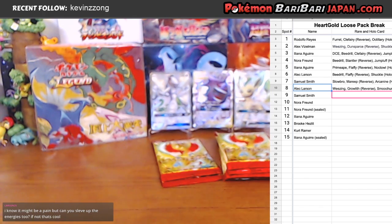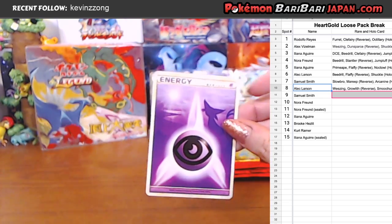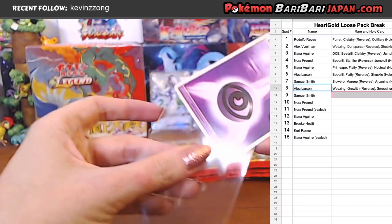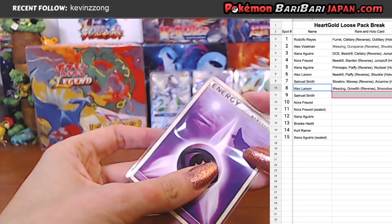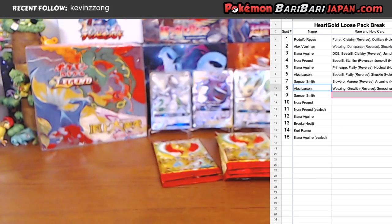And Sam up next with pack number 9. I think this is Sam's second pack. I know it might be a pain, but can you sleeve the energy too? Sure, I can do that. Just so you know, when it ships, I'm pretty sure 99% of the time we sleeve up — unless Ginkgo forgets or something. We try to sleeve up any pack fresh vintage, all the cards. I'm just not sleeving them all on camera because it will take way too long.